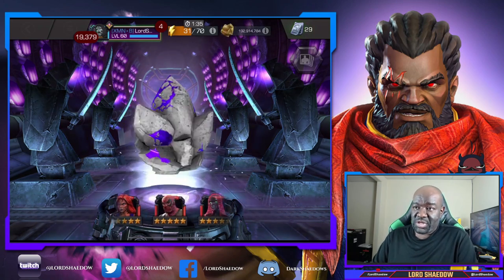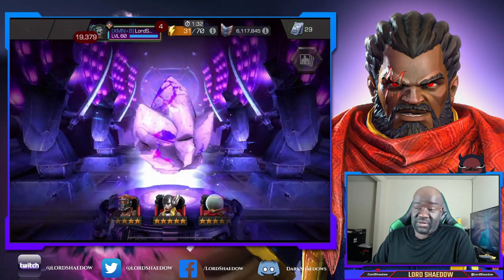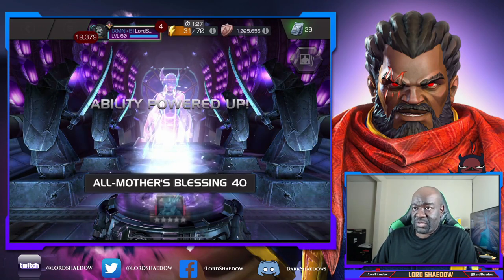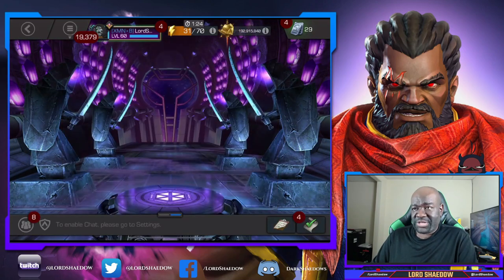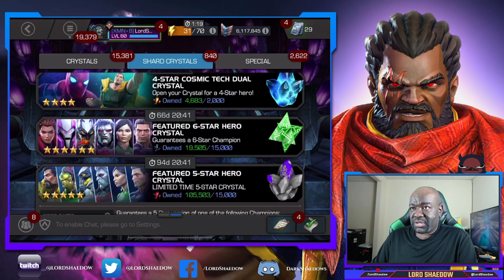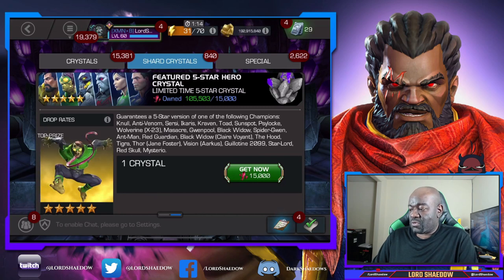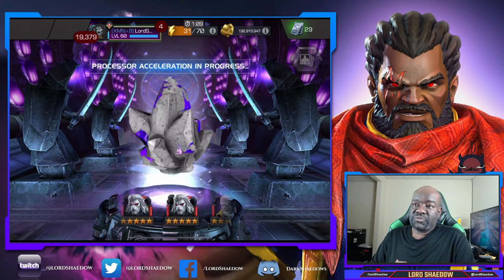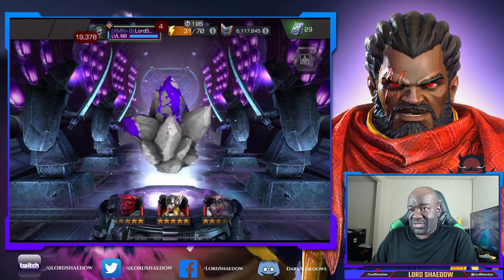Let's see what else we got. Thor Jane Foster — what is she already? She's not too high up there. Let's open up another one. And we're at 19,000 six-star shards. Let's open up another one — quick tap, see what we got.